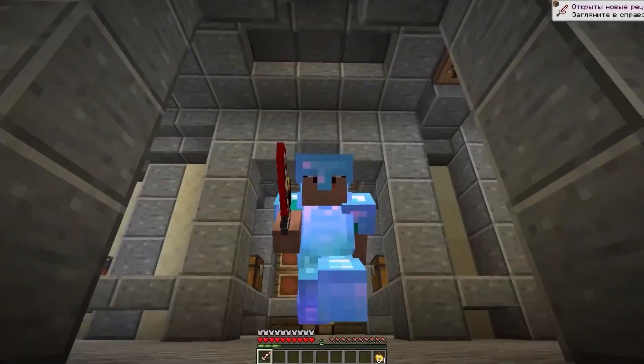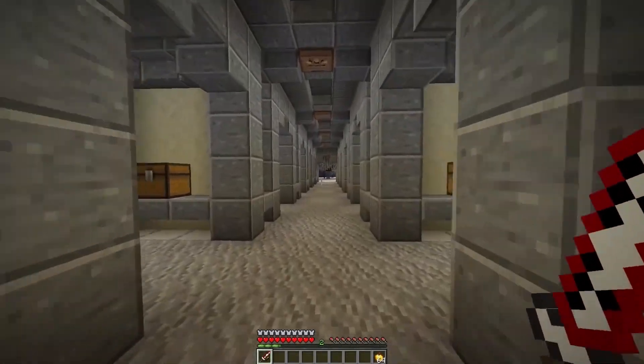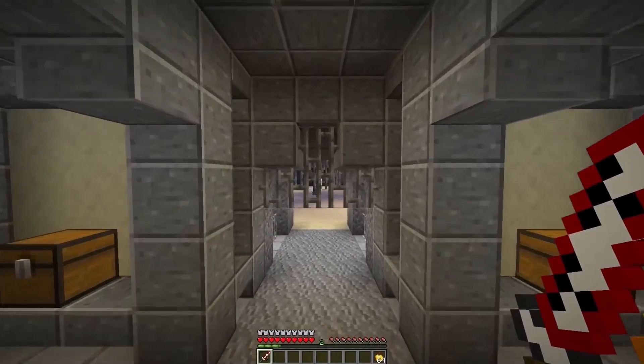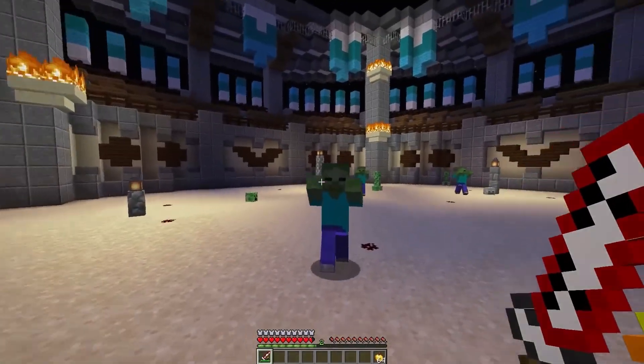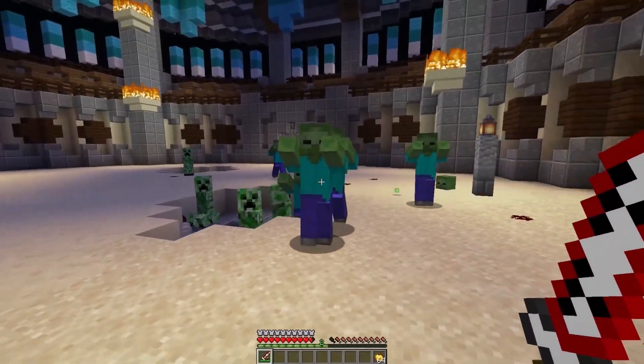It looks unusual, I would say. Spawning the mobs and let's go to the arena. I can already see the cucumber — come here, cucumber. We're going to test the TNT sword on the cucumber. Wow, did you see that? Can you believe that? Just an amazing sword. It destroys everyone in one hit.